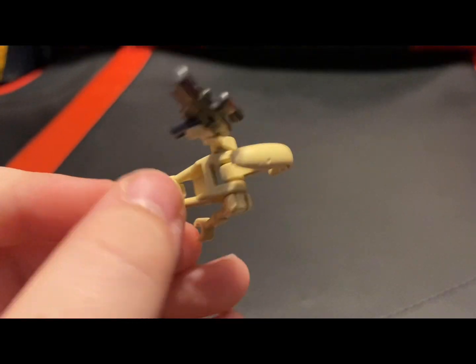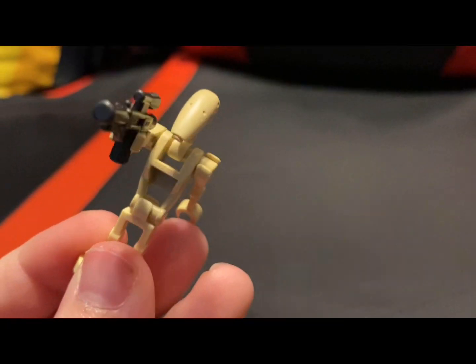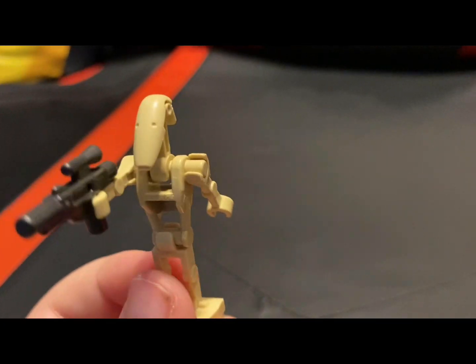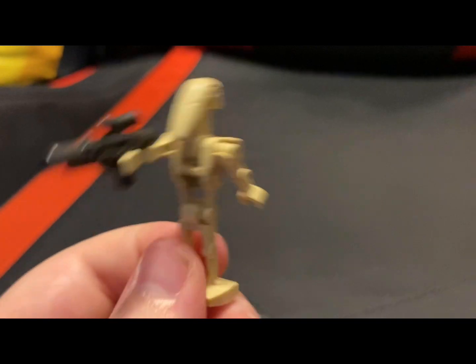Next up, we got the B1 Battle Droids. There are two of these on the Stap Speeder. This one has two straight arms, and the other one has two curved arms. So they're just standard battle droids — nothing new.